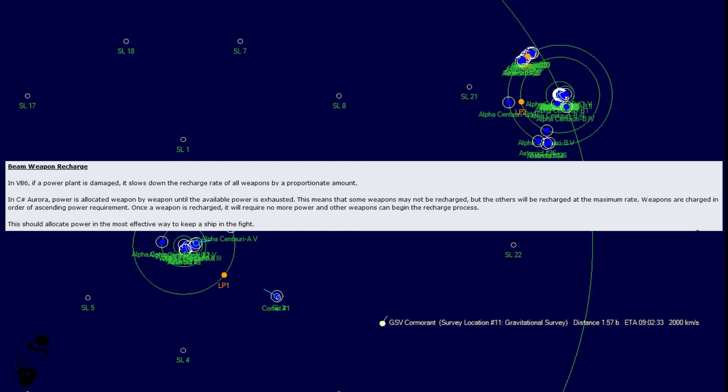Steve, if you're listening, please let us choose or at least prioritize power recharge for weapons. That said, this change does something interesting: in VB6, underpowering just slows everything down. In C-Sharp, you can effectively still spread out your alpha strike, giving the option to really hammer out just a couple of lasers at a time and preserve the alpha strike for the initial blow. It opens up some very interesting power strategies if you're really trying to scrape every last ton out of your vessel.